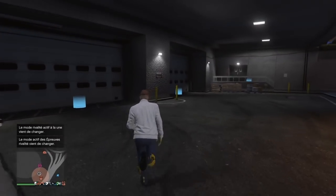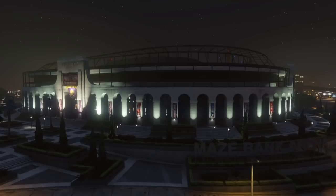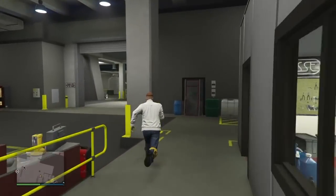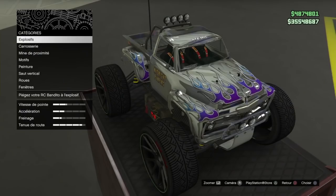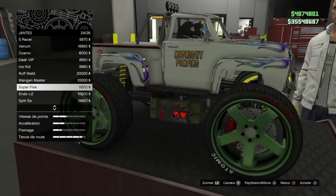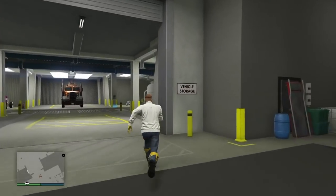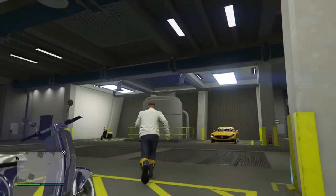I'm in the Arena now. You go to the Bandito and you can choose any sports rims. I haven't tested with all the rims, but I tested with sport rims — any sport rims work. You can put any rims on.